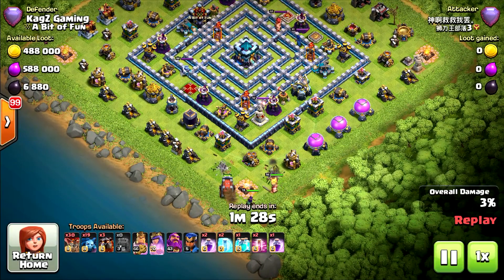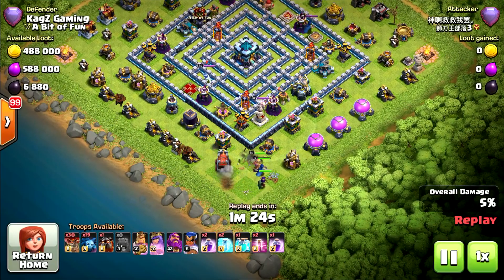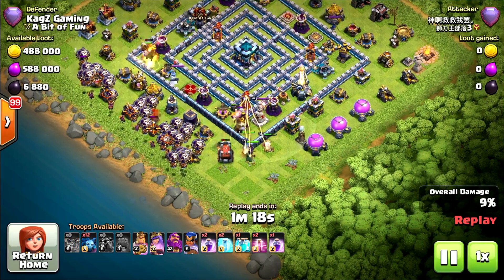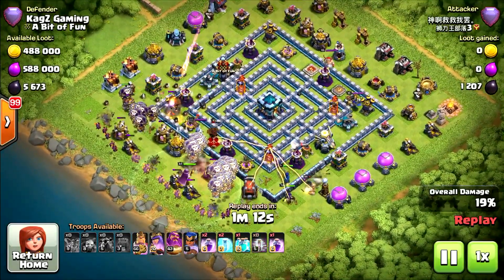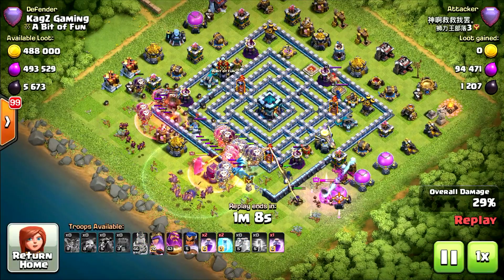First replay starting with the Eros and the Wall Wrecker going straight to the Town Hall. Then Lava Hounds with Balloons going from the left side. Let's see if the Wall Wrecker can reach towards the Town Hall, because this base has a lot of walls to go through.